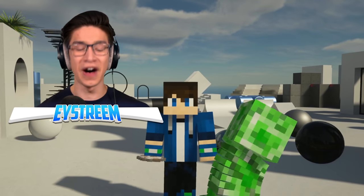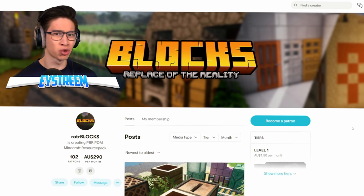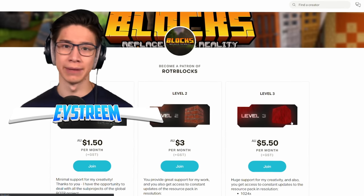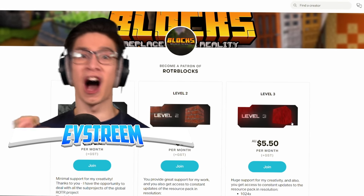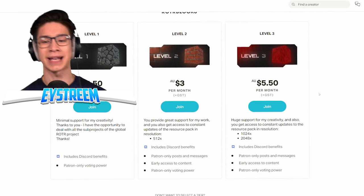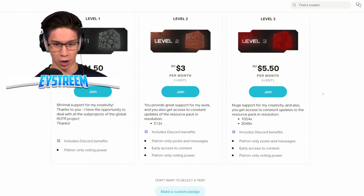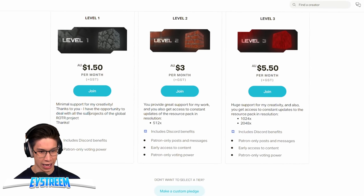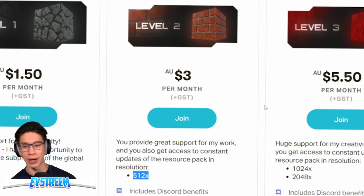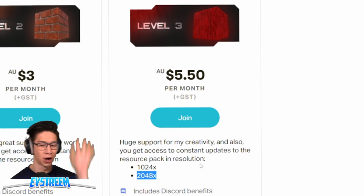I just learned something devastating — that last resource pack you can't use in normal worlds, because it actually changes blocks and items to get those weird curved shapes. Those are apparently iron trapdoors and shulkers that are retextured, so you can't use it in a survival world. I found another resource pack you can use in a normal world, which is apparently still super realistic. For $5.50 a month, we can get 2,048 by 2,048 pixels — we have to go for the top option.